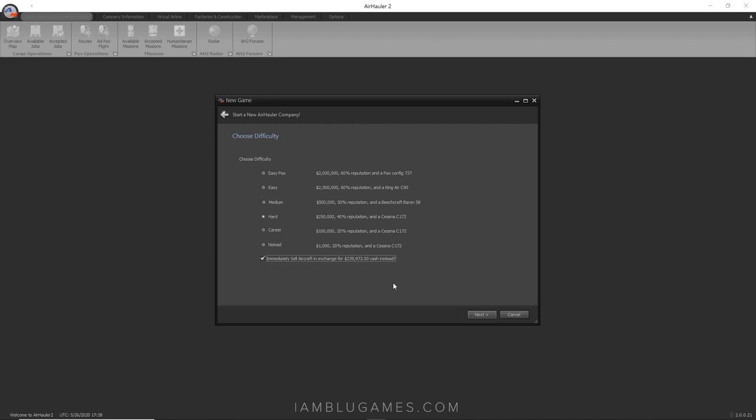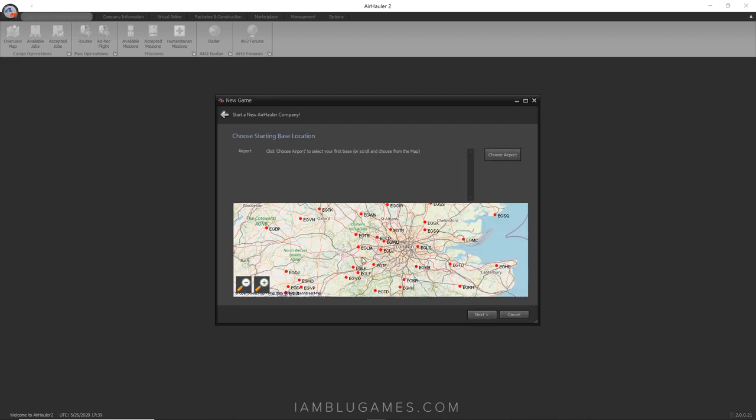Unless you want to really grind it out at the lower ranks, even if you enjoy GA, I'd still recommend starting at Hard. But for us today we're going to start at Easy — no shame in that. Easy gives us $2 million, 60% reputation, and a passenger-configured 737 which I'm immediately selling for $31 million, giving us around $33 million in starting cash. I'm starting at Easy because I want to begin at the regional airline level.